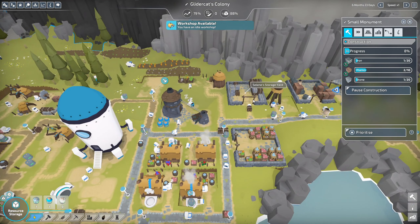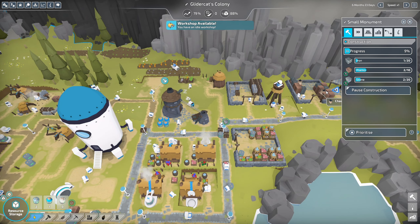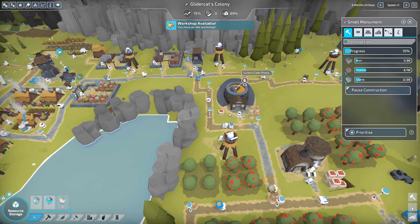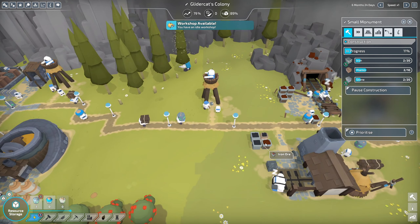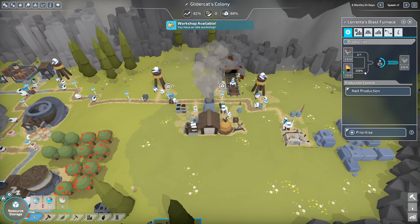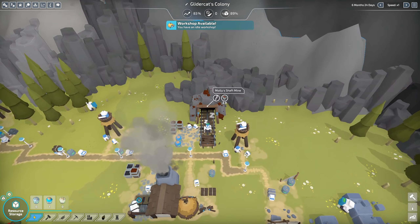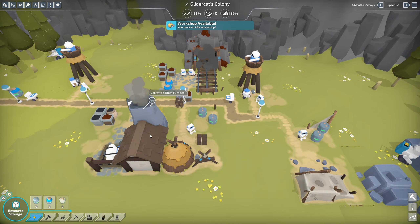It looks like we've got plenty of stone in storage, so I think we're going to be in good shape there, but we'll double check our production and make sure we're on top of it. We've got our iron being produced over at the blast furnace, way over here. It looks like that is well supplied with iron ore, charcoal, and coal. I think it's a matter of waiting on the blast furnace. We've got plenty of iron sitting here waiting to be utilized by the blast furnace.